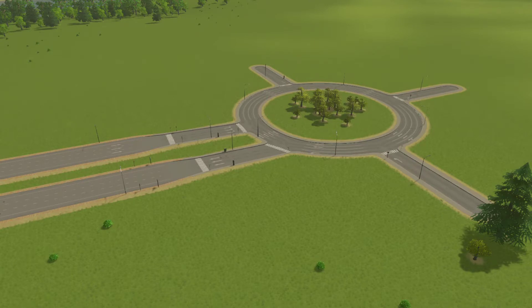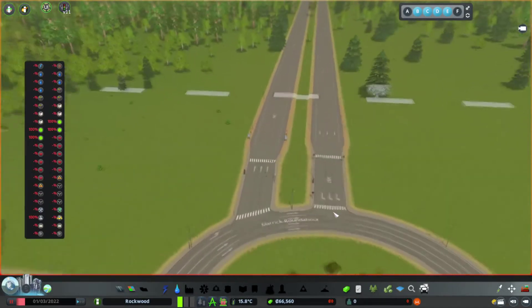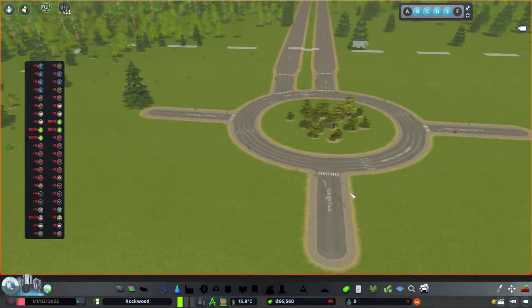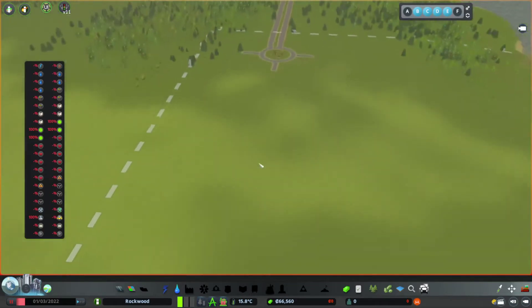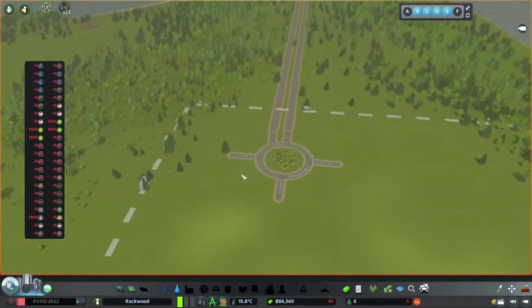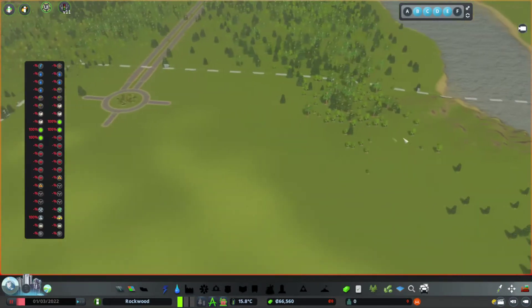Let's get started with the build. As you can see, it's a brand new city. I plopped in a roundabout. We have our motorways coming in, our roundabout, our freeways off of the roundabout. It looks like there's some kind of farming area here, so we're going to have our industry this side and our residential over here.